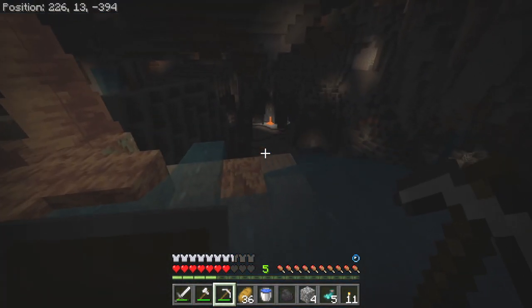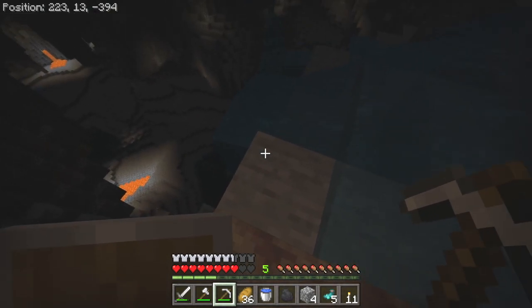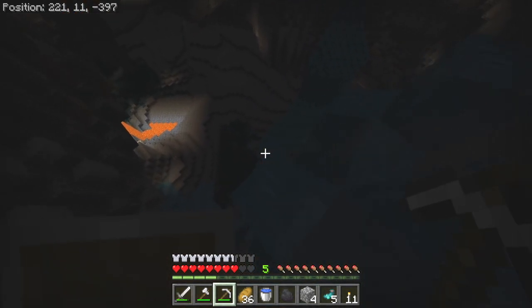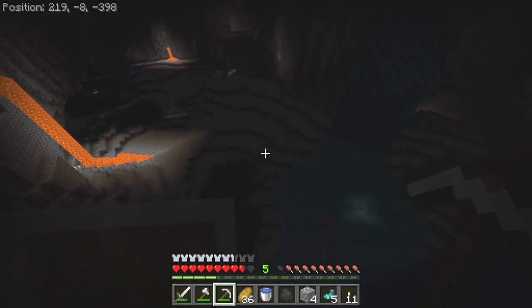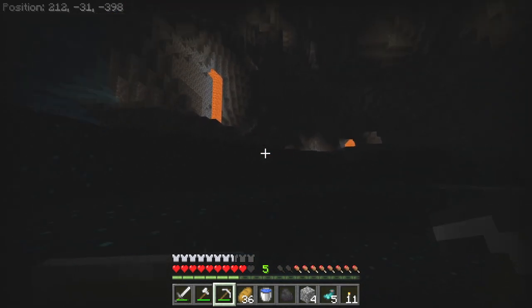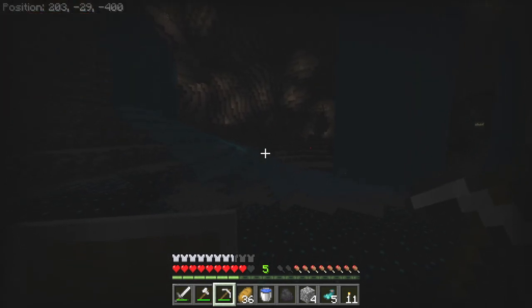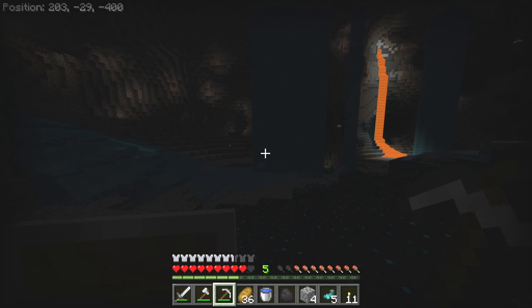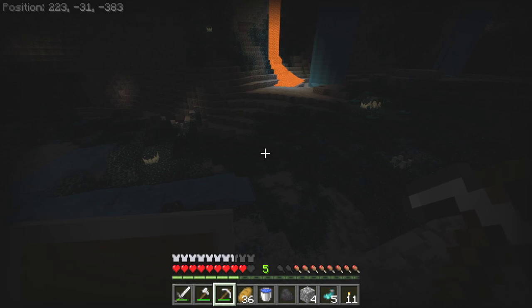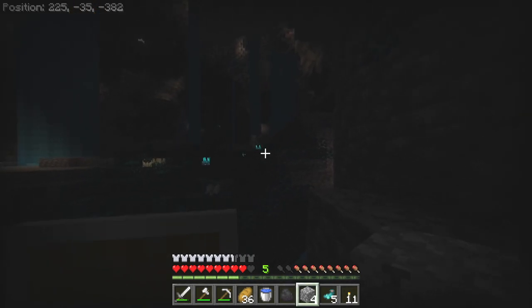I think we're fine — there's probably some more lapis down here. That was scary. We've got to be careful. There's some little goons over there. Diamonds! But I don't want to deal with the warden. There's a skeleton right there too.